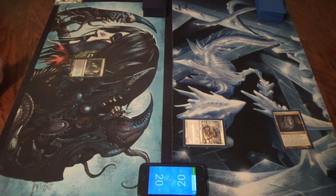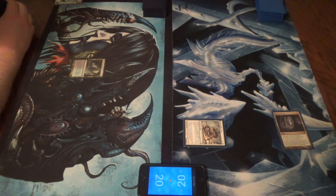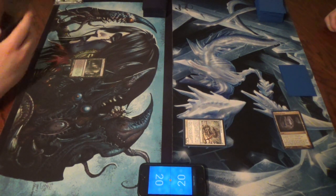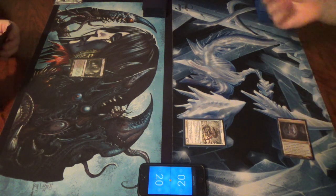Flanking. I don't know if you happen to remember how flanking works. It's silly - if you block one of my creatures, the creature gets minus one, minus one. It does stack, but I only have one - at least for now. So you're good. Pass turn.